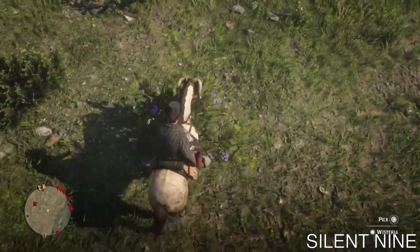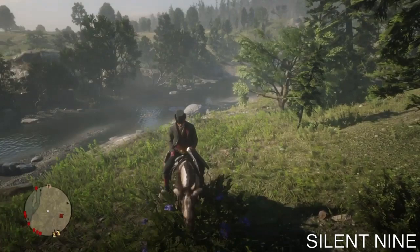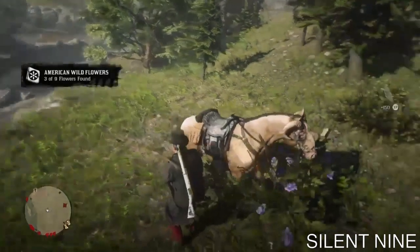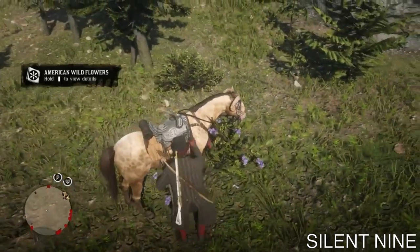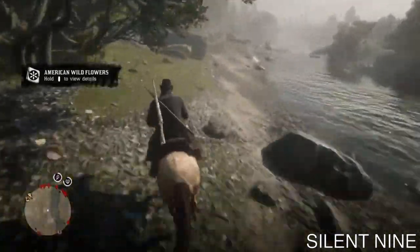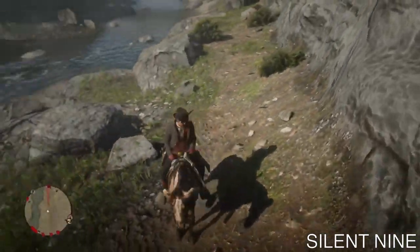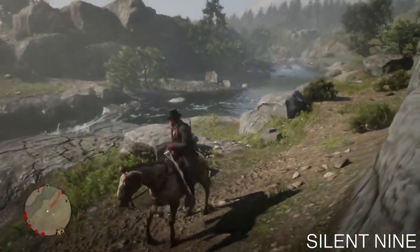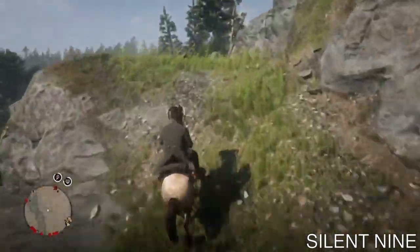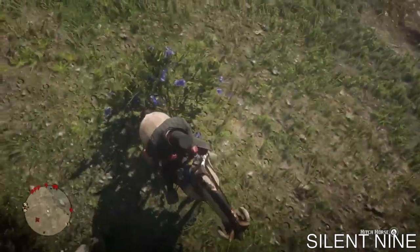Go over to the plant while you're on your horse and get that pickup option. Once you have it, pay attention to your character's right arm — pick it up, and as soon as the right arm goes towards the horse, get off. Then go back on your horse and run away the same distance. Wait five seconds, then run back to the flower and you'll be able to pick it up again. You can keep repeating this over and over to get infinite flowers.